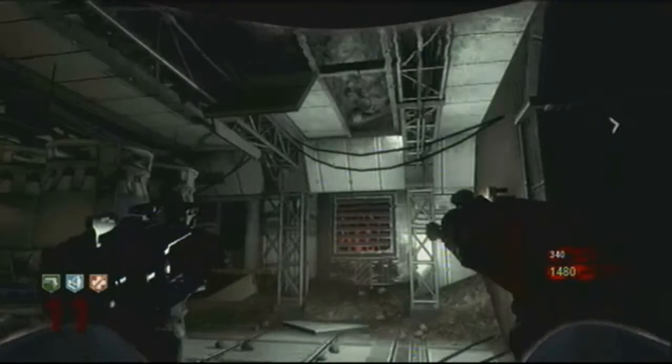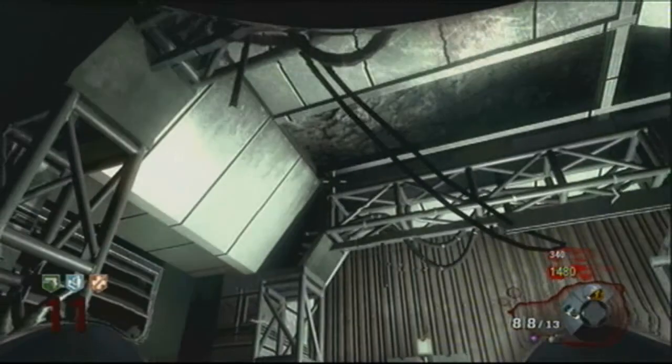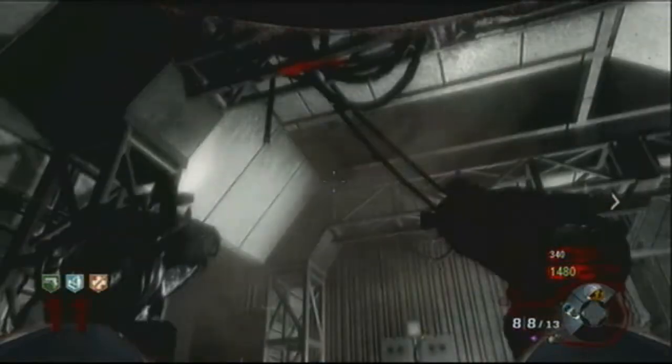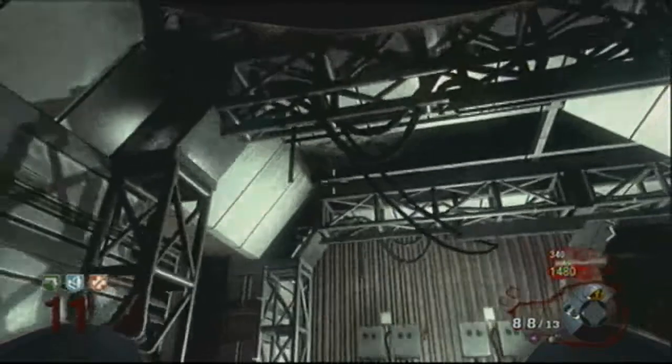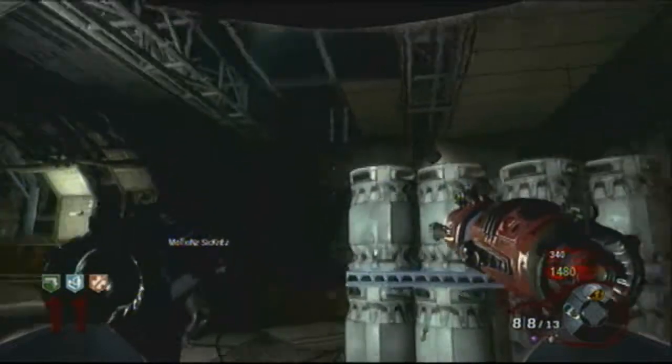It's going to come over here and get stuck in the roof. A ray gun is recommended for this, as it only takes a couple of shots to knock it out of that area. We didn't have a ray gun, so we used cooked frags. It doesn't really matter what kind of explosion you use as long as you knock it out.